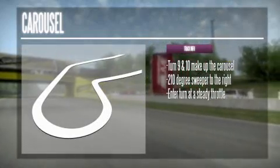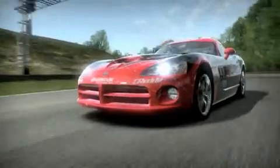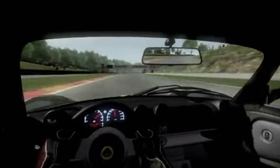Corner nine is the start of a very tricky carousel. Get your car to the left center of the track to set up for the entrance to the carousel. Normally you push too early, so you'll have to back off, lose speed, and get the car riding toward the center. Slowly track inward until you see the exit, then stand on it.